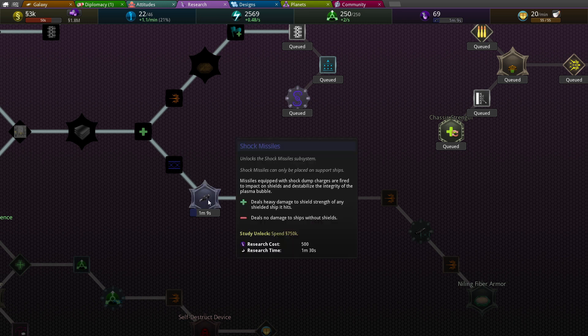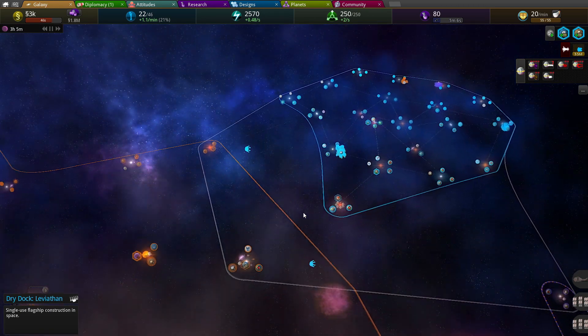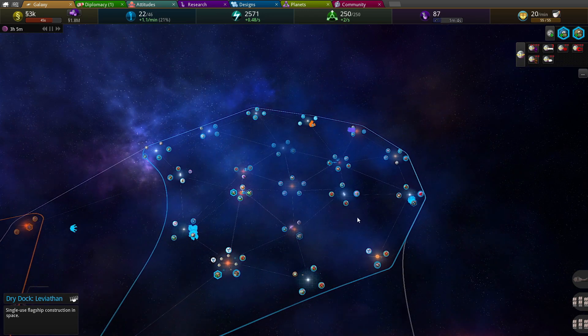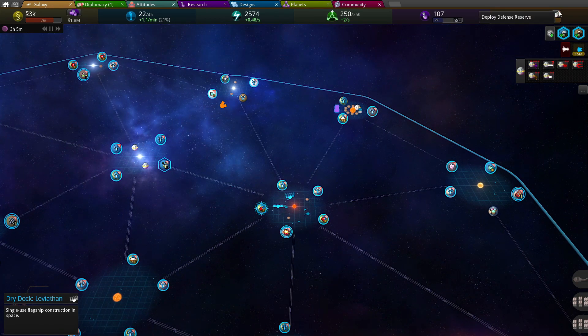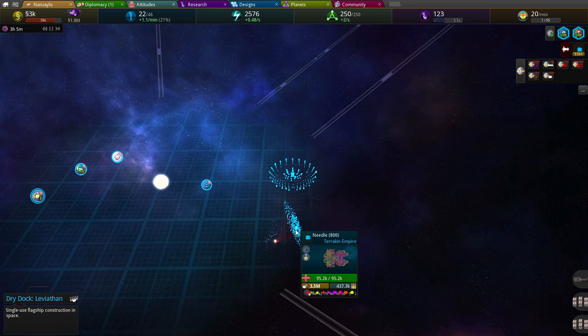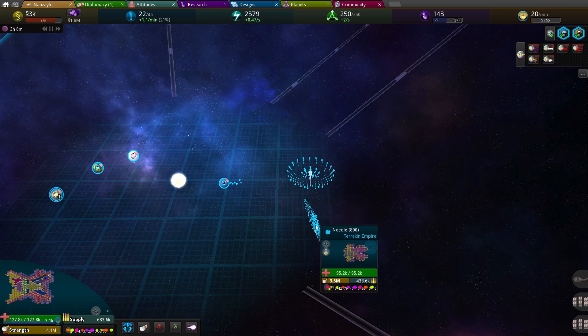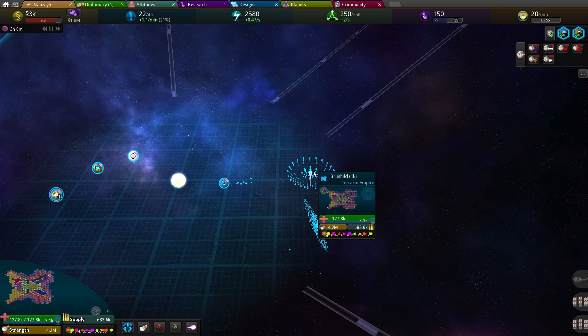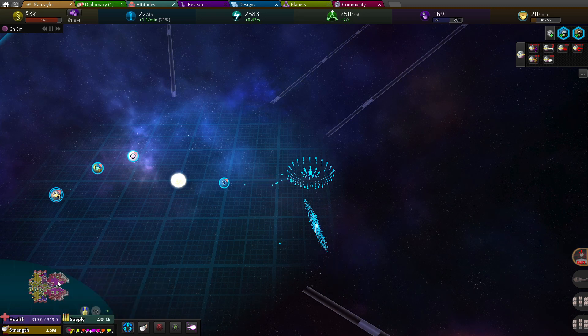Shock missiles - heavy damage to shield strength of any ship it hits, provided they have shields, which I don't think they do. I think we're just stockpiling stuff. 3k money, that's not good. So 3.5 million, 4.1 million - pretty good, pretty strong. You have a shield, you don't. Yeah, this needle doesn't have a shield. 92k health, 127k health.